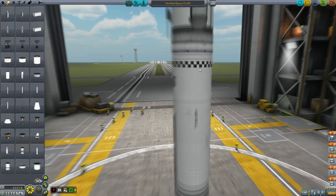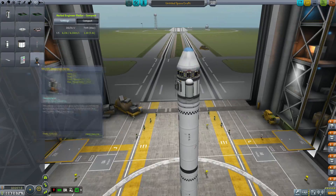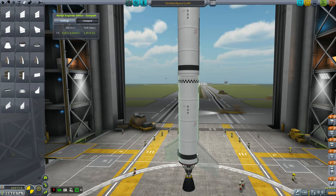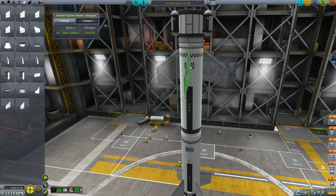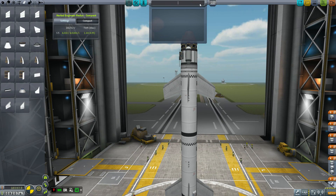So in the Vehicle Assembly Building here, we're building the rocket that will bring us up into just barely above Kerbin's atmosphere. I didn't really want to shoot too high — I think it brings us to like 80,000 or something like that. It has way more fuel than it needs and way more power, but I wanted to make sure that everything was recoverable, so there's heat shields on everything and decouplers and such.